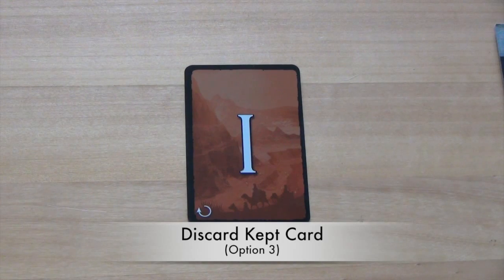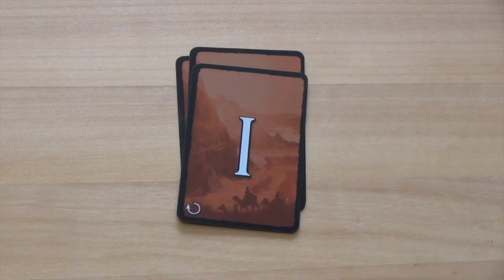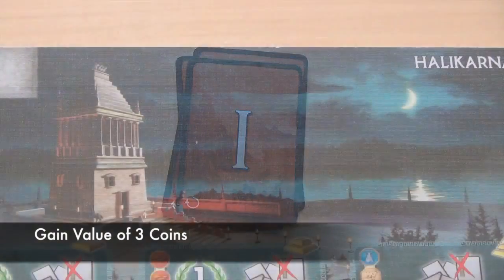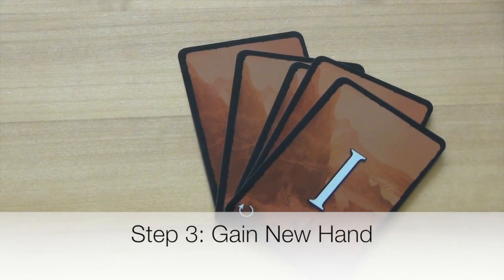The final option a player has for the card they kept is to discard it and gain 3 coins from the bank. When they discard a card, they will place it face down in the discard pile and then collect their 3 coins.